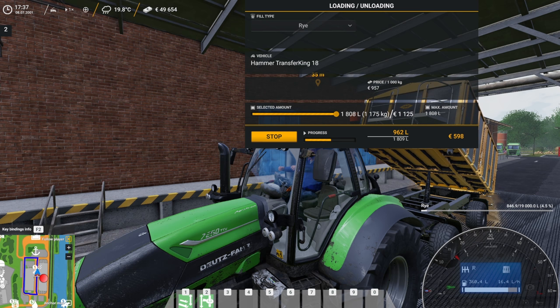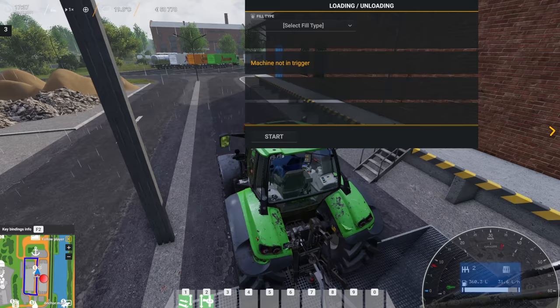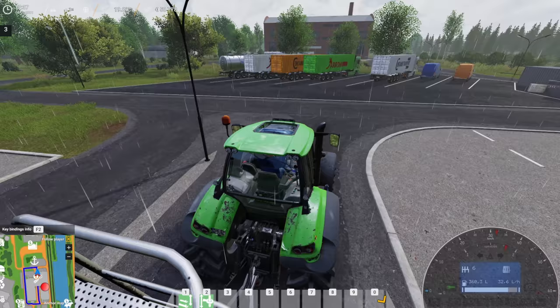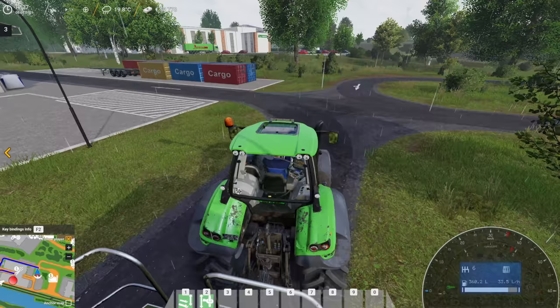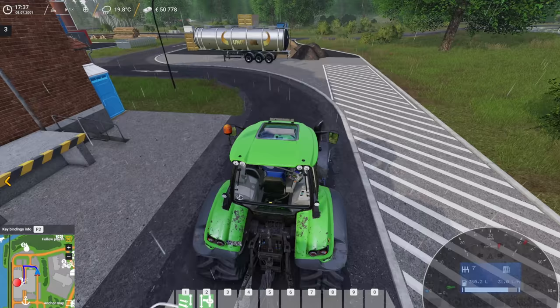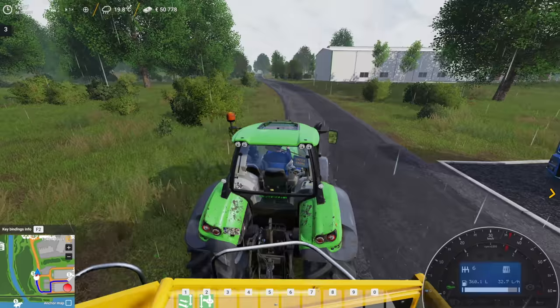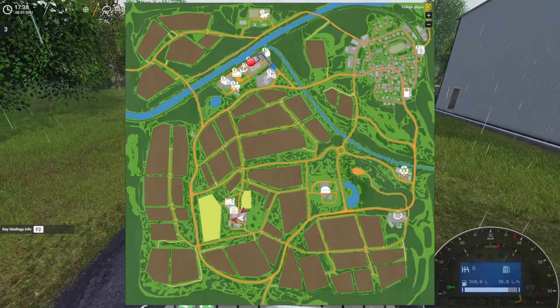That's off of both fields. We'd obviously like to have quite a bit more but it is what it is. That does give us enough money to probably buy the field I'd like to buy. I'm debating whether I should fire our current hired worker during the winter — nothing against her, but she costs about two thousand dollars per month. That's going to be like half the money we just made, and we only need her for a couple of days. The only other way to make money continuously might be animals, which we haven't gotten to yet.